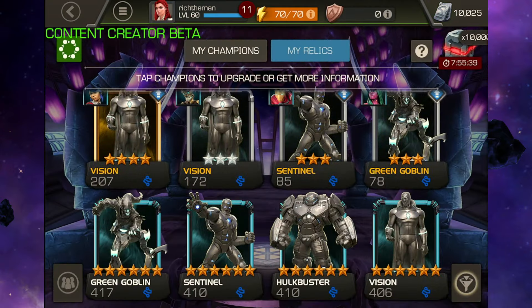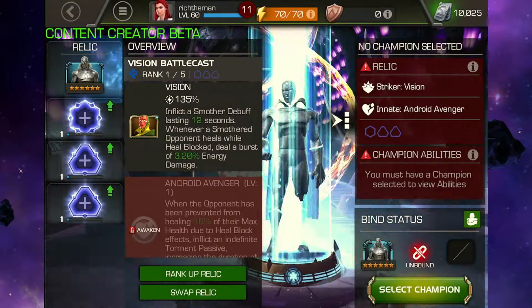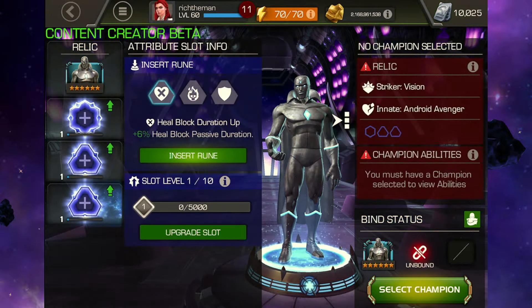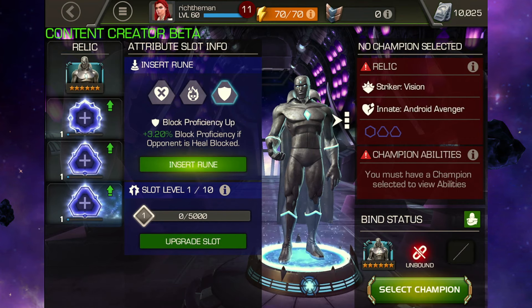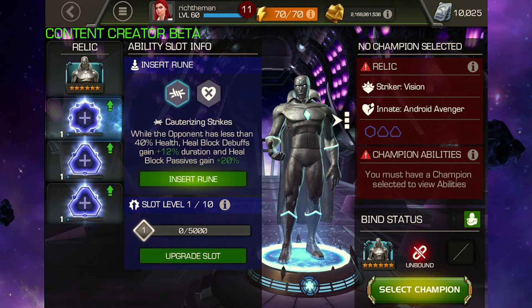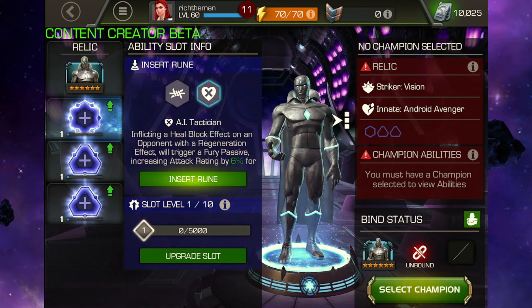It's honestly tough to find a relic that perfectly suits this particular champion. I think there's some things on Sentinel that work quite well. There's others on other ones, but you could say, okay, block proficiency if the opponent is hillblocked — that's a thing. There is hillblock you can get from Ultron in some situations. You could also say AI technician — that could be something that worked.